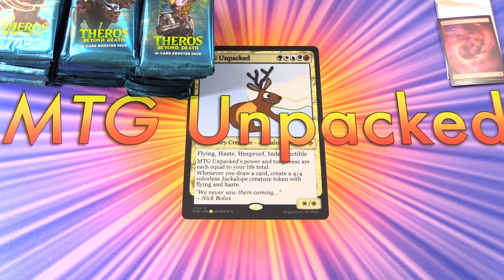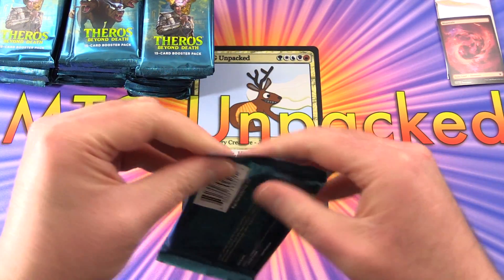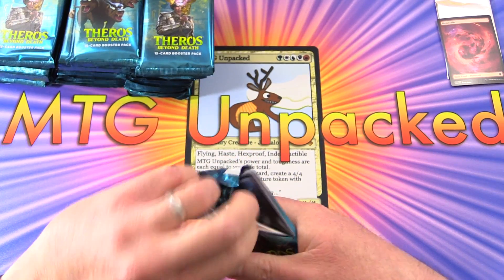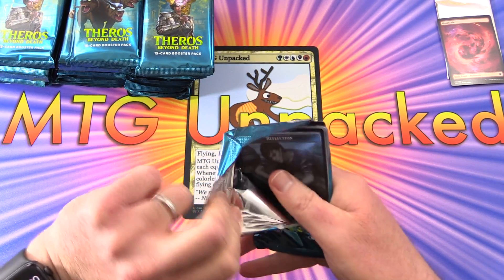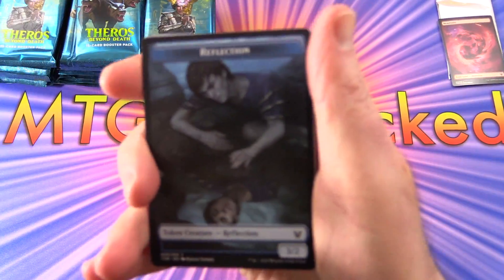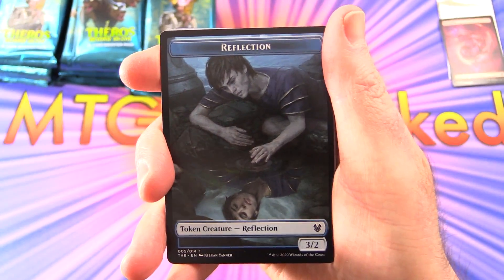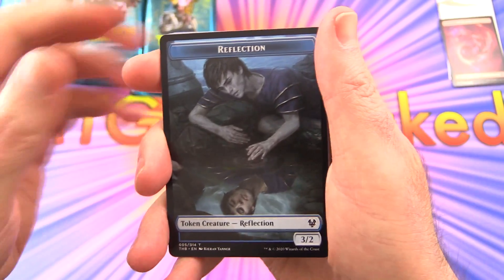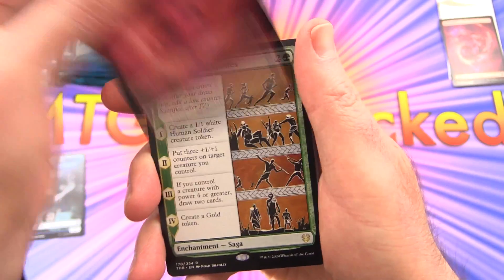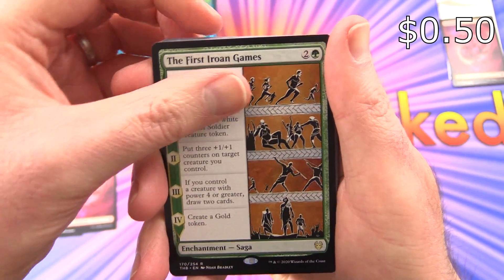Let's get this out of the way and get cracking. We've got the new planeswalker there, and of course pull tabs. This is going to make it a little bit easier. So we'll be skipping over the commons — we'll take a closer look at those when we crack the other boxes. Let's boost the lighting a tad. We have a reflection token, a mountain — non-foil, really love that artwork — and the rare is the first Iruan Games.